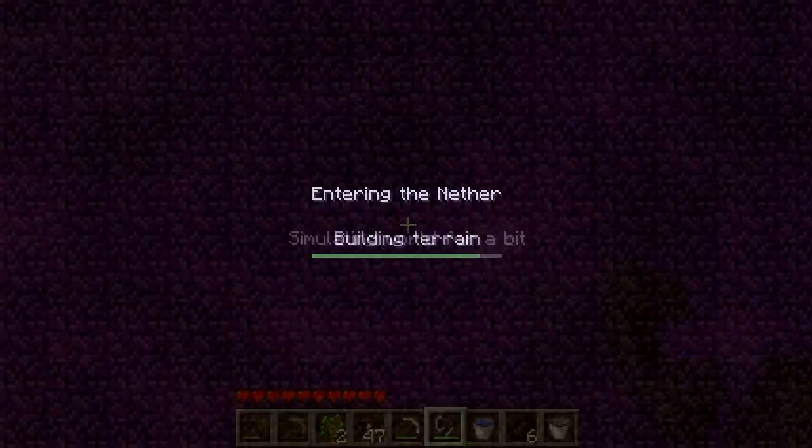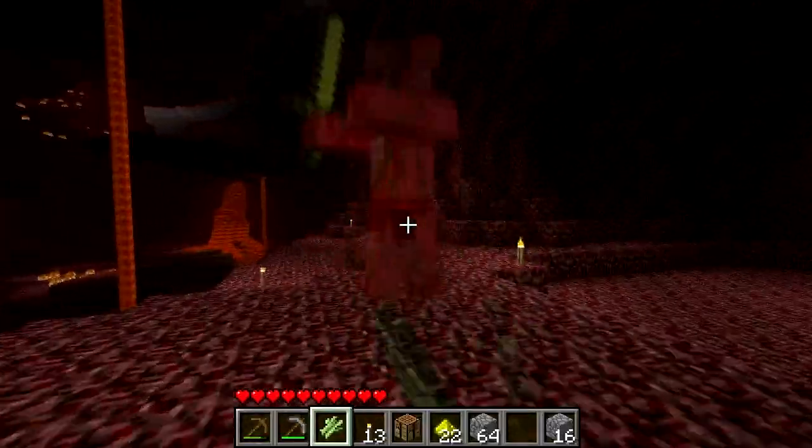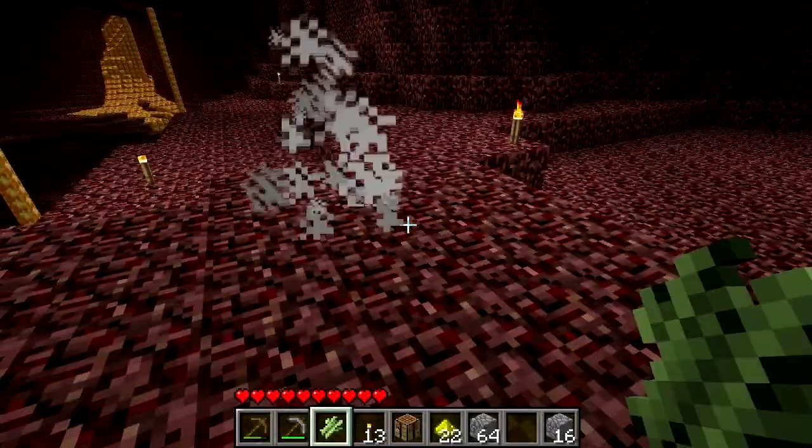Go to the nether, mine some glowstone, kill that piggy with a sugar cane. Just open — oh, that wasn't a piggy. Run for your life.